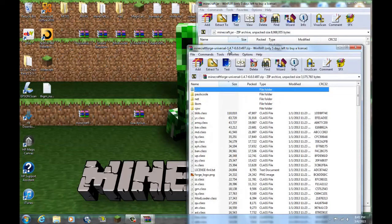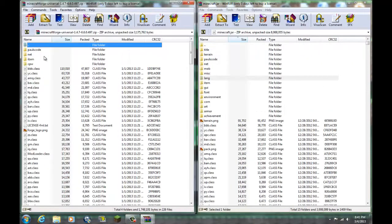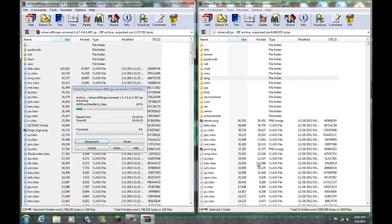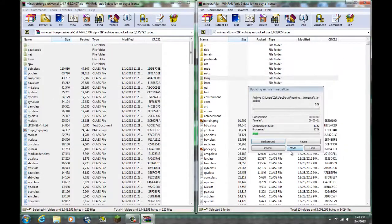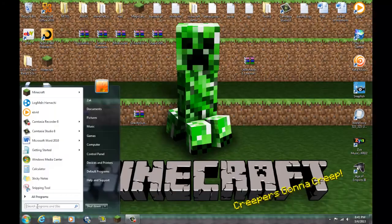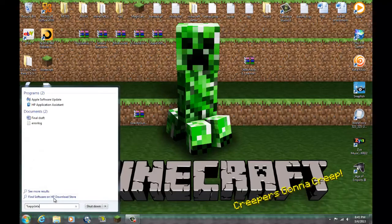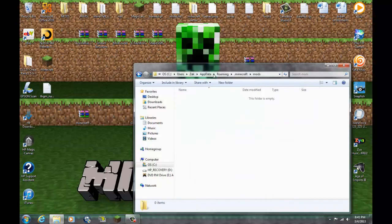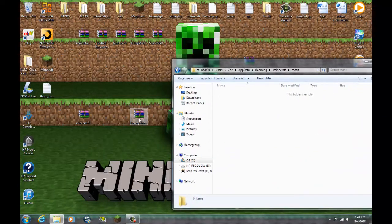Next, double click Minecraft Forge. I think it will also have META-INF in Minecraft Forge itself — so if it does, delete that as well. Now just select all and click and drag all of it into your Minecraft jar. Then go back, enter your .minecraft folder, and go to mods. Here's the simple part — just take the gravity gun file and drag it in here.